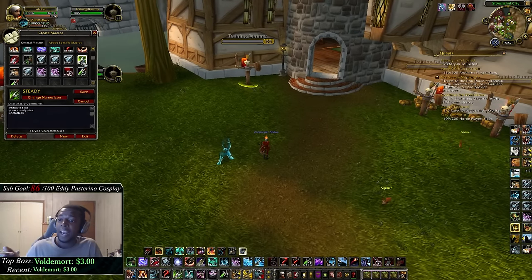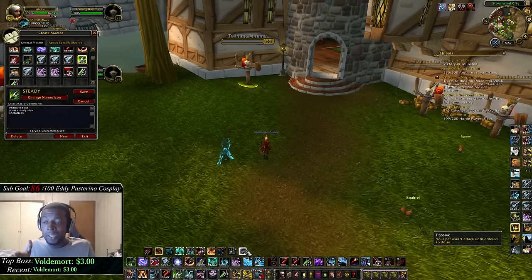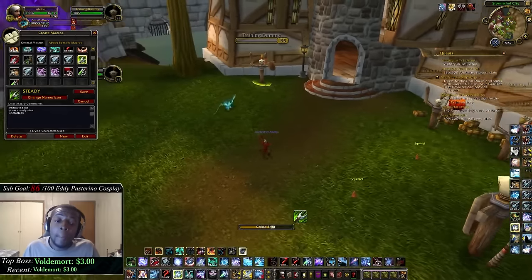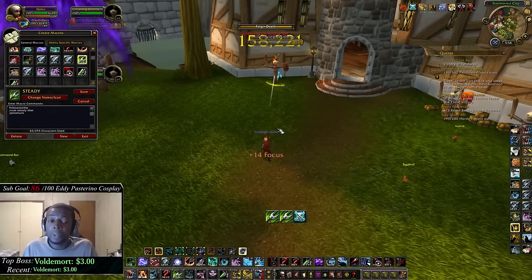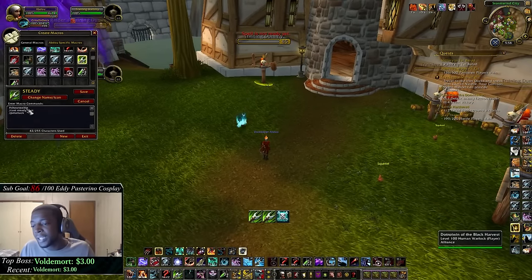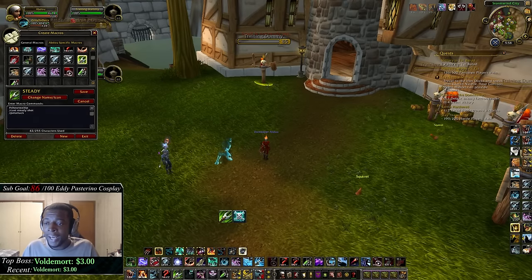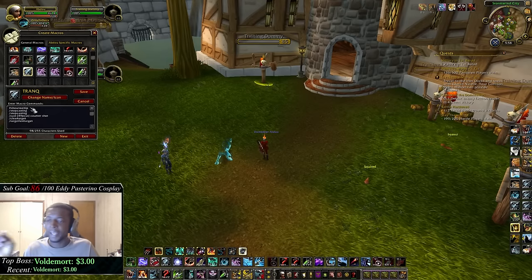My next macro is my steady shot slash cobra shot macro with pet attack — same idea as all my other move macros. It's: pound show tooltip, slash cast steady shot, slash pet attack. If you're survival or BM it'll change to cobra shot automatically, but it keeps your pet on your current target whichever spec you're playing.